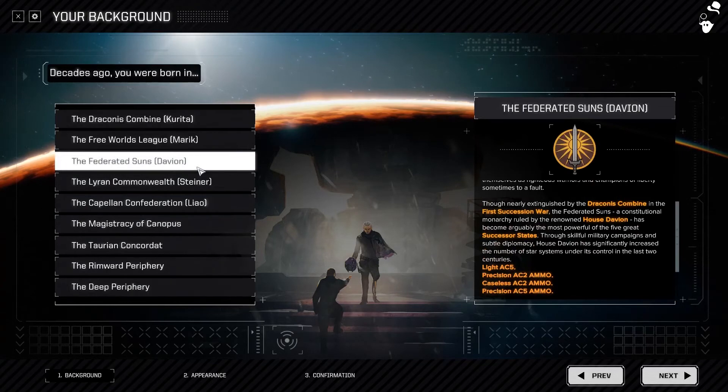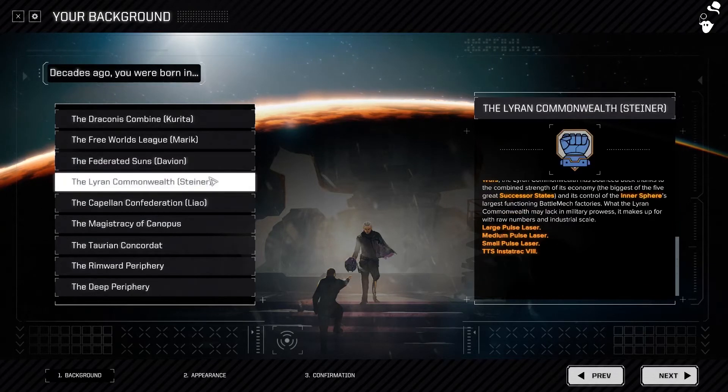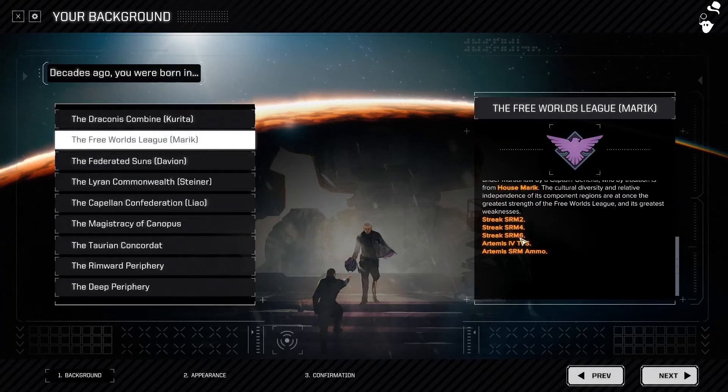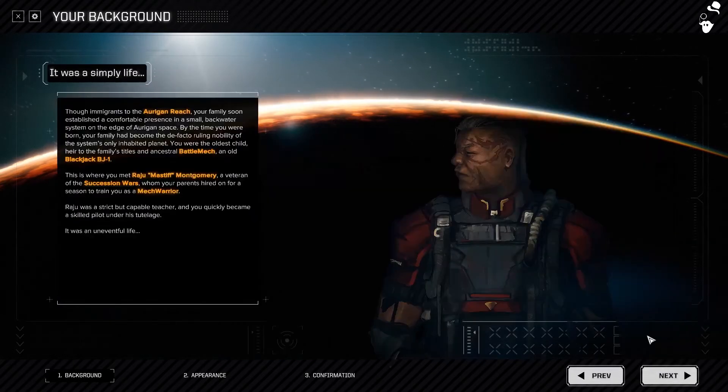I'm thinking about what we should do. I kind of like Marik — I really like the Artemis System because Artemis 4 is super expensive. Having Streaks, Artemis System, and Artemis ammo would be extraordinarily useful for getting good hits on really agile mechs. So I think we're going to start with Marik and the Free Worlds League.